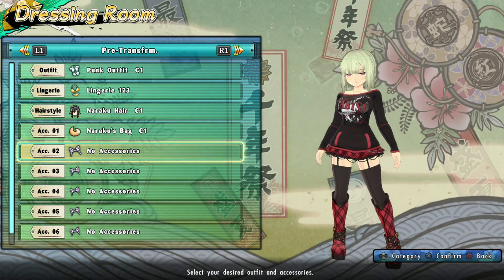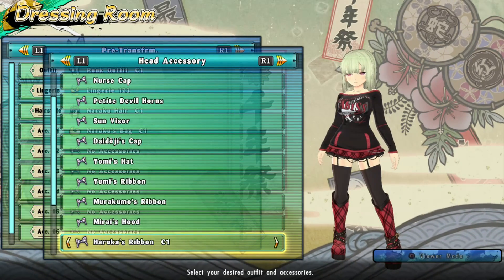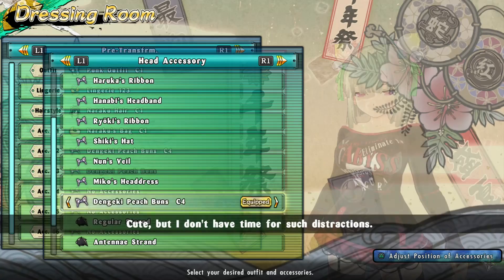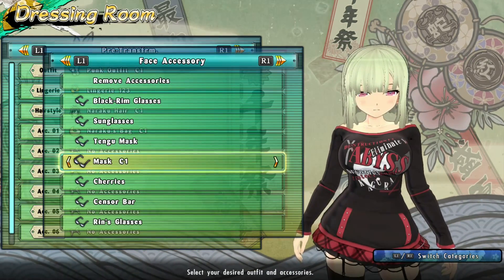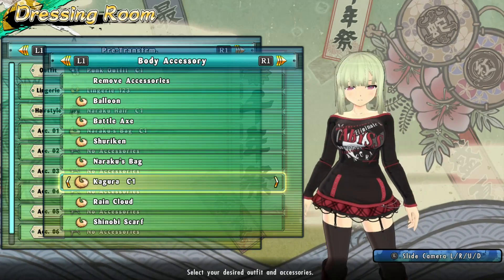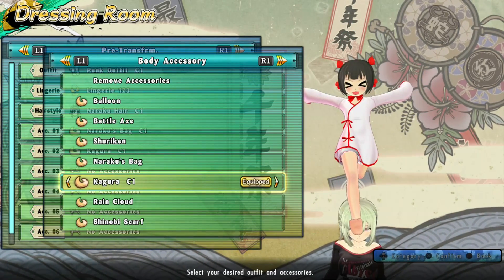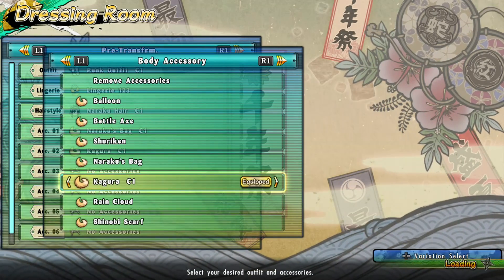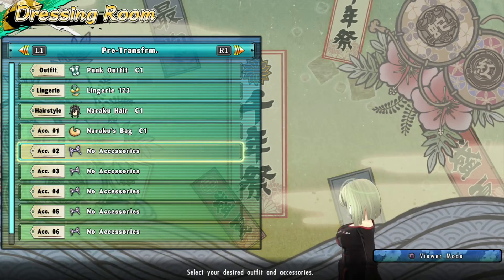It's a good thing I came back to do this because there are actually some accessories hidden in this pack. First off there are the Dengeki peach buns — peach buns that go in the hair, quite cute. Then I went to the next page and I see something big, and then the next option was Kagura. I was very confused — why is Kagura an accessory? I turned it on and it's literally the baby version of Kagura, which you can have in multiple poses as an accessory.